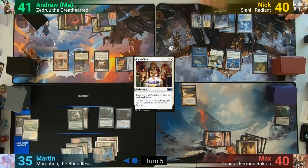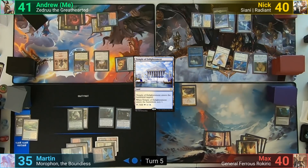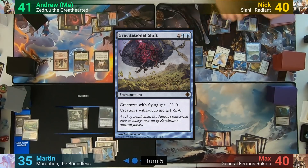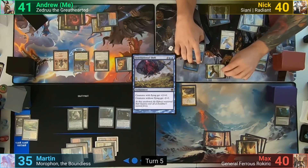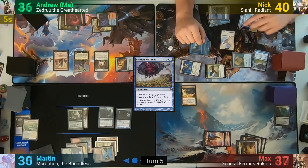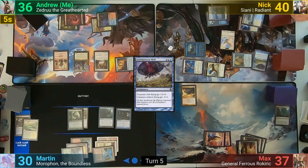Nick draws, plays a Temple of Enlightenment to scry 1 and bottom it, also making a Bird token from the Angel. He then casts Gravitational Shift to pump the team, and swings one Bird token at Max for 3, the Myriad Angel at Martin for 5, and Sianni at me for 5 as well. Sianni's on-attack trigger lets him scry 3; he puts 1 on top and 2 on the bottom, then passes turn.